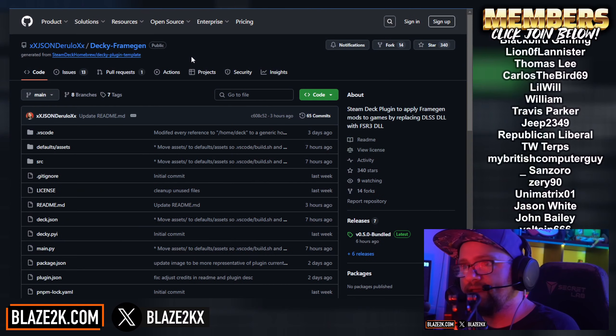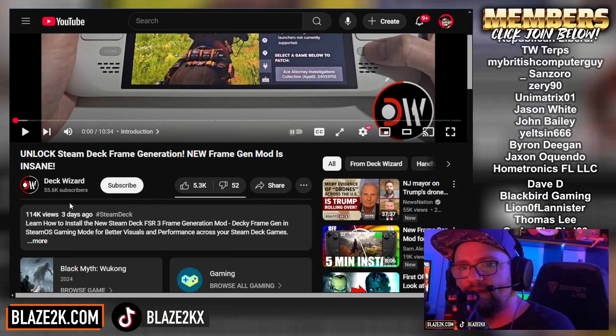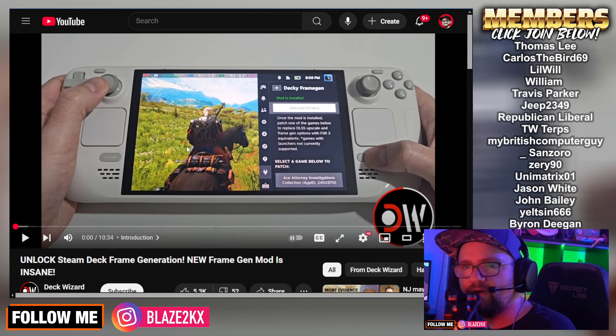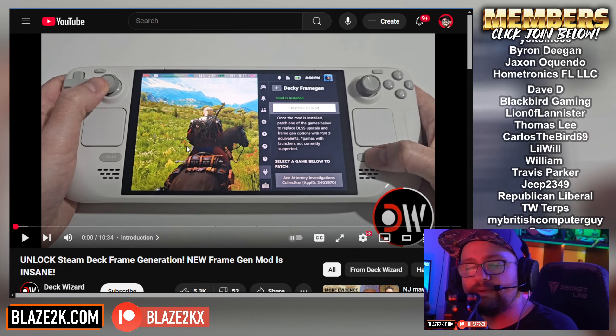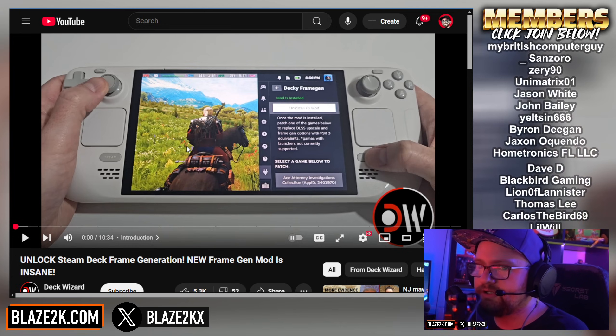I'm actually going to go ahead and install this on mine very soon. Here is the GitHub for it — this is the one you want to download — and here is the video from Deck Wizard that walks you through step by step how to install this and enable it on games that don't natively support FSR3. FSR3 will be getting rolled out to other games over time, including Spider-Man 2 and Black Myth: Wukong, so these games will finally be able to run at a playable frame rate on the Steam Deck because of this.